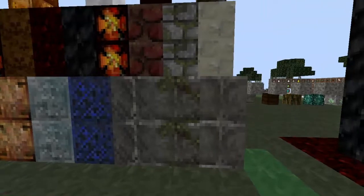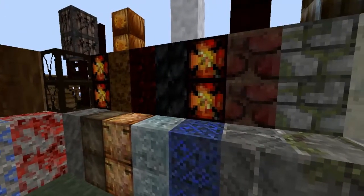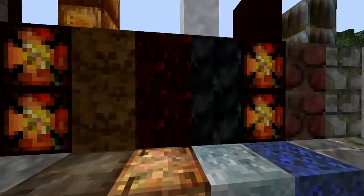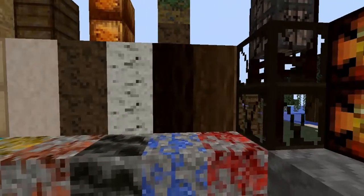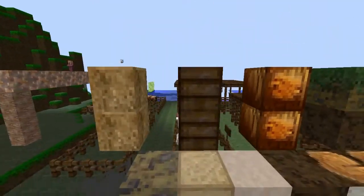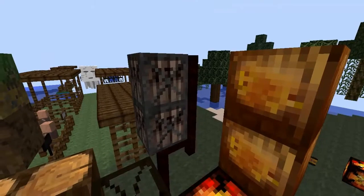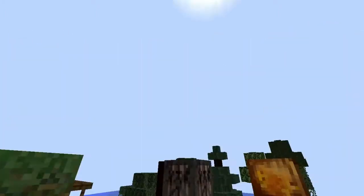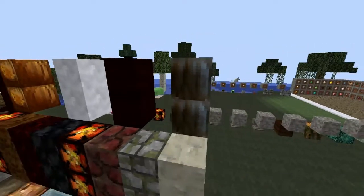Then we have the moss stone, stone bricks, clay, bricks, glowstone, soul sand. Right here we have the glass blocks, the wooden tree blocks, dirt, sand, sandstone, cobweb, sponge, wooden plank, pumpkin, mycelium. Right here we have TNT, then the jack-o-lantern - it's a bit darker than the pumpkin. The sun is circular and huge. Then we have the snow blocks, the nether bricks, and the melon.